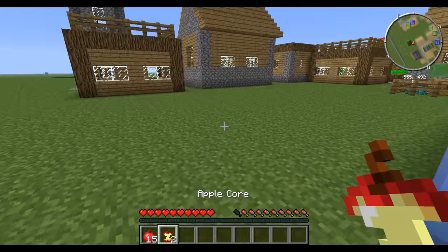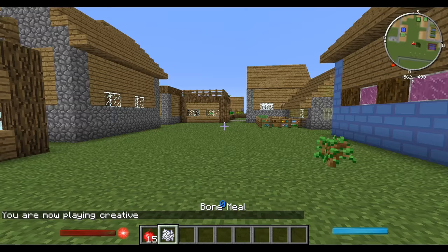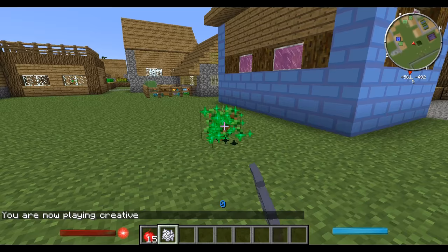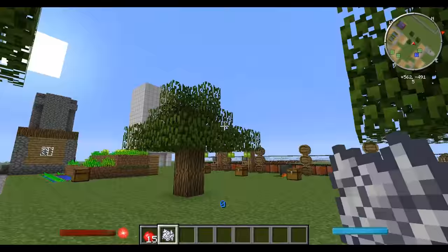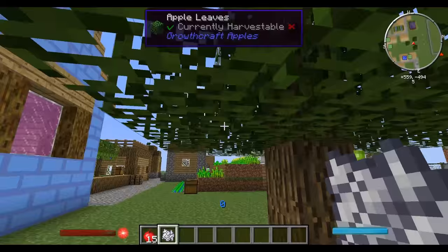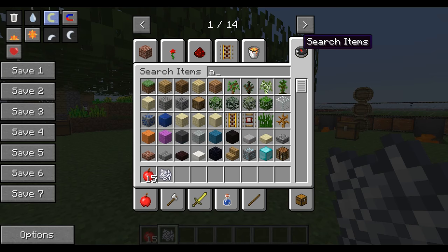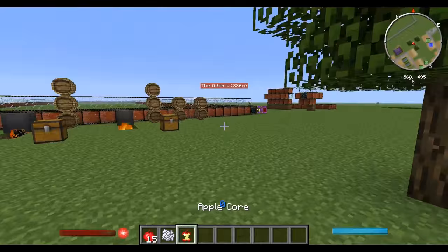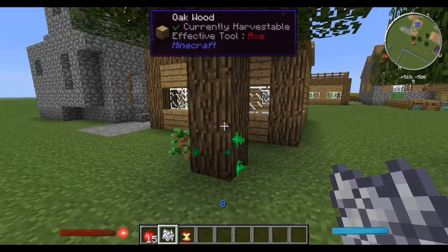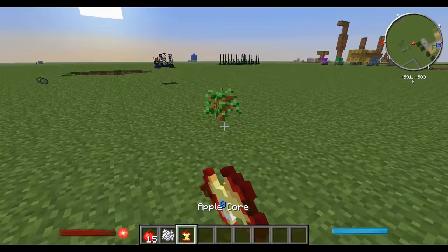The apples start growing back green — green means not ready, red means ready. To get one of these trees, place apples into your crafting table and you get apple cores. Then just right-click to plant the tree and use bone meal to grow it quickly. I'll also mention: sometimes these trees grow too low to the ground so you can't walk under them.